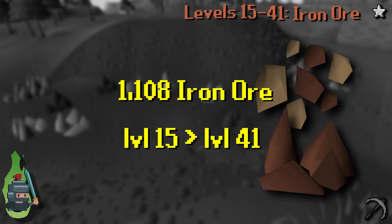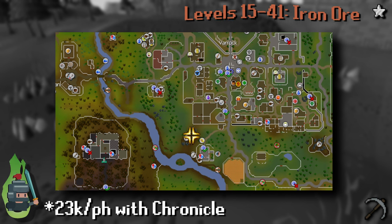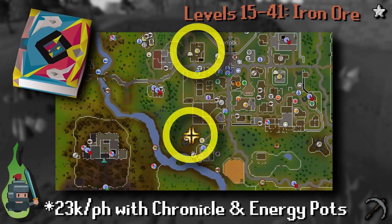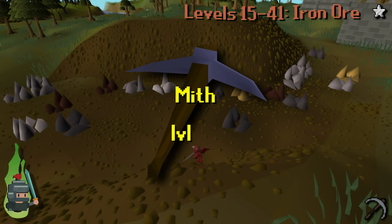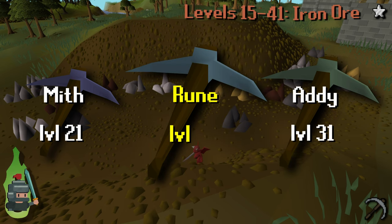If you are banking your ore, the best spot is the Varrock southwest mine, which you can pair with the Chronicle to skip the return journey between the bank and the mine. Don't worry about how much iron ore you bank at this point as we are going to mine a lot of iron going forward. Remember to upgrade your pickaxe to mithril at 21, adamant at 31, and finally rune at 41.